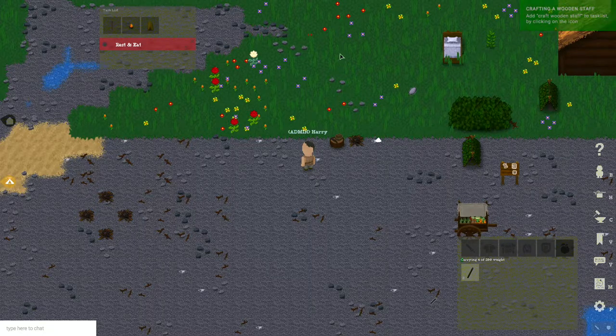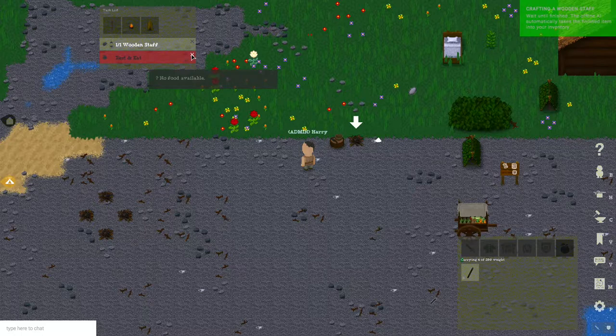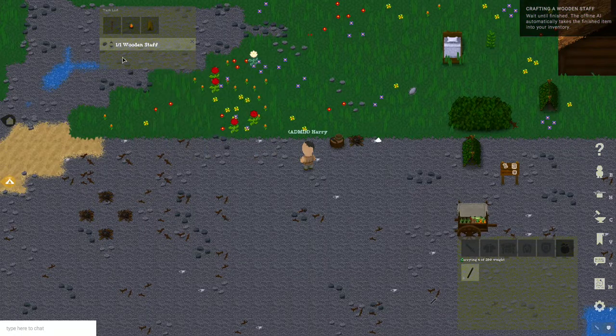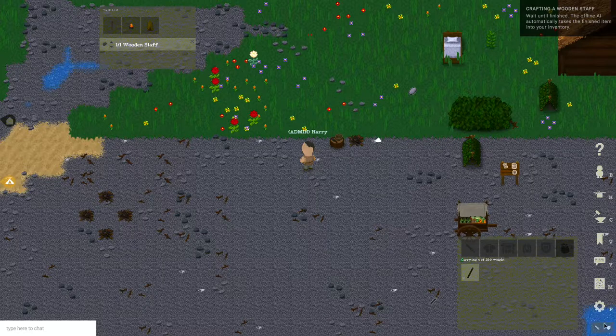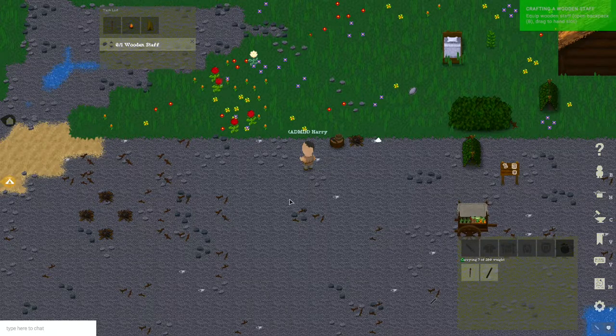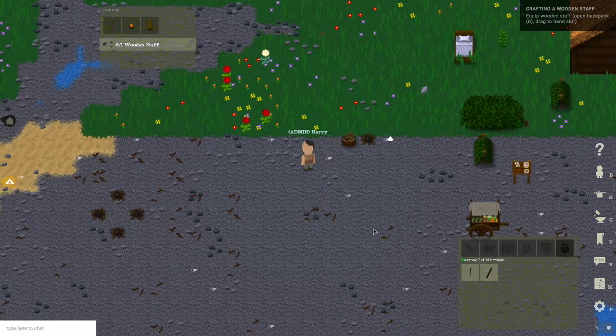I open my crafting menu and add 'craft wooden staff' to my tasks. These are basically the tasks that will be done while you are offline. Right now he started crafting, so my offline AI also switched on. You see that because this little icon is blinking. The character would also defend himself and do basically the same stuff that he would do if you leave him offline.